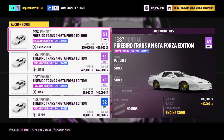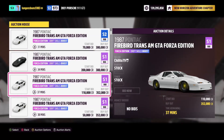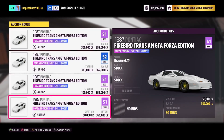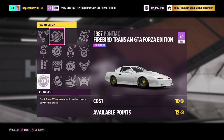The 1987 Pontiac Firebird Trans Am Forza Edition can be purchased in the auction house for 300,000 to 400,000 credits. However, you can always bid on one — I ended up grabbing one for 200,000 credits. The cool thing about this vehicle is that you can get two super wheel spins from the skill mastery tree, so it's definitely a great car for farming.